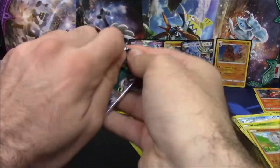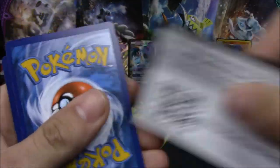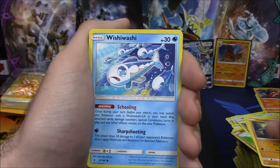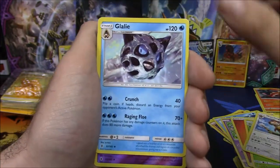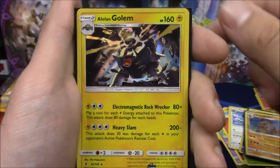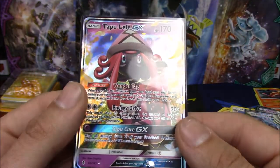Final pack — please, let my Guardians Rising first experience be decent. Wimpod, Nosepass, Wishiwashi, Slowpoke, Fire Energy, Weepin' Bell, Watchog, Glalie, Gotharita, and Talonflame non-holo rare. So this has proven to be a pretty difficult set, but we have a Machamp holo, a Mudsdale holo, an Alolan Golem holo, Toxapex GX, Drampa GX, and a Tapu Lele GX. We didn't leave empty-handed.